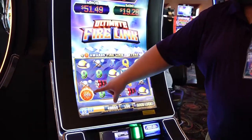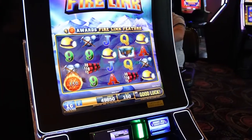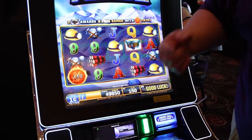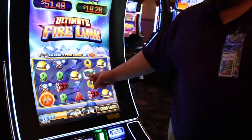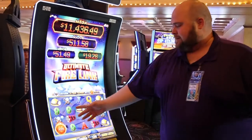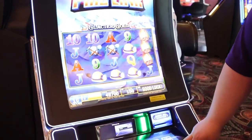So what you're looking for in this game is four of these fire orbs right here. Four of them is going to trigger the bonus feature and give you a chance at these progressives. There are also free spins. You're looking for three of these little treasure carts — mining carts, whatever you want to call them — on the three middle reels here. So let's play a little bit and see if we can't trigger one of those bonuses.